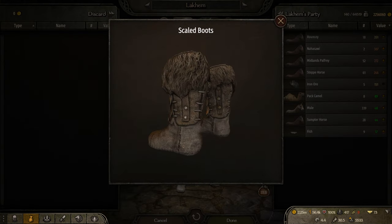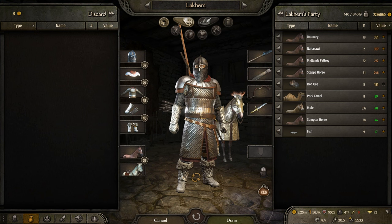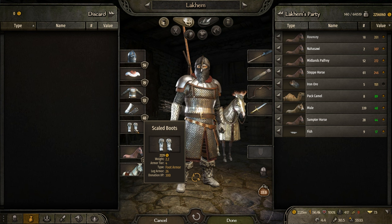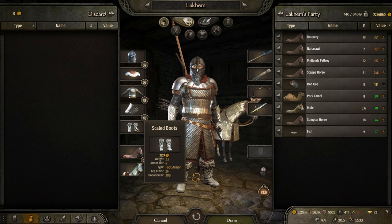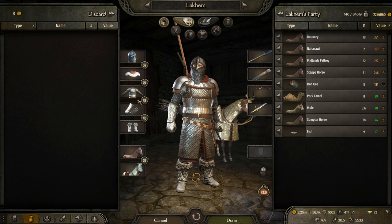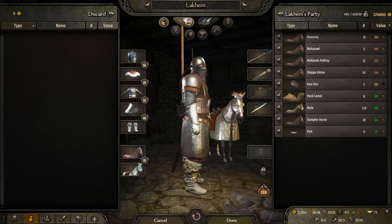For leg protection, the best is also a Battanian piece — Scaled Boots — better than anything else out there, providing 26 armor.